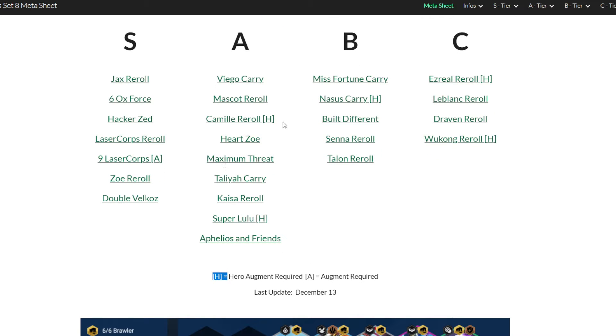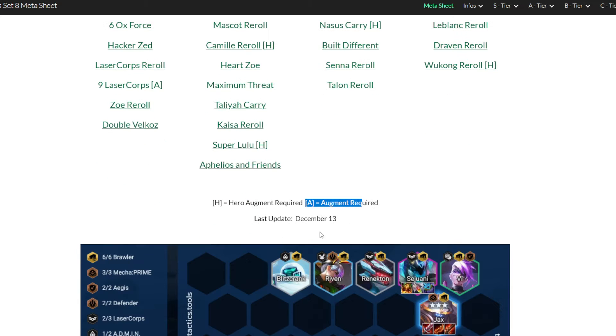Before we go deeper into the different comps, if a comp has an H — for example Camille reroll — it means a hero augment is required. If it has an A — for example Light Nine with Laser Core — then a normal augment is required, in this case the Laser Core Heart. If you're ever wondering how up-to-date the metasheet is, you can also see when the last update was done.